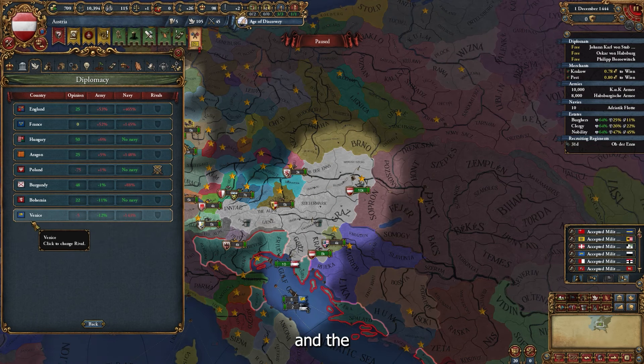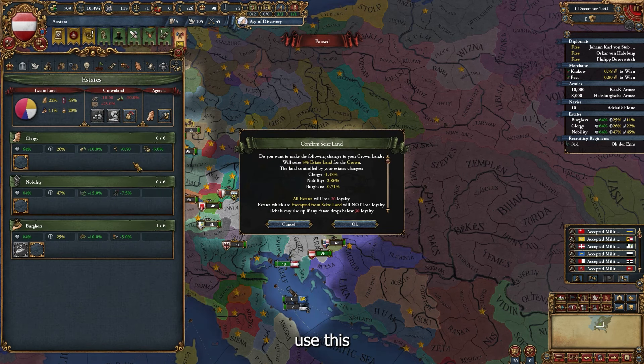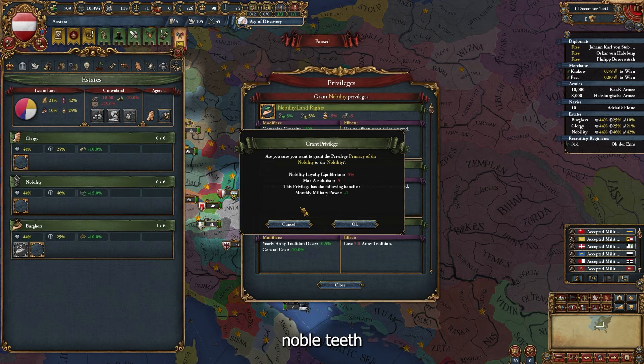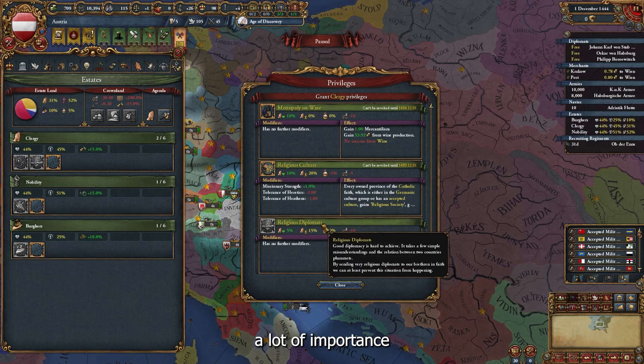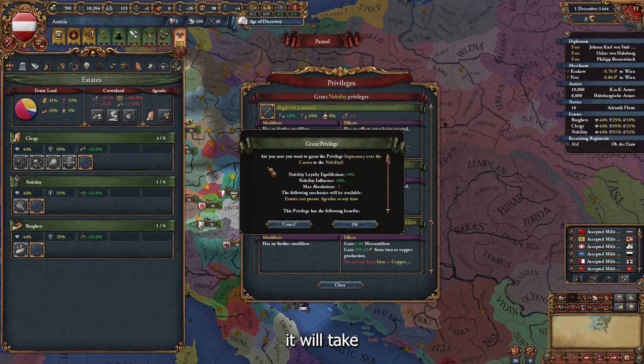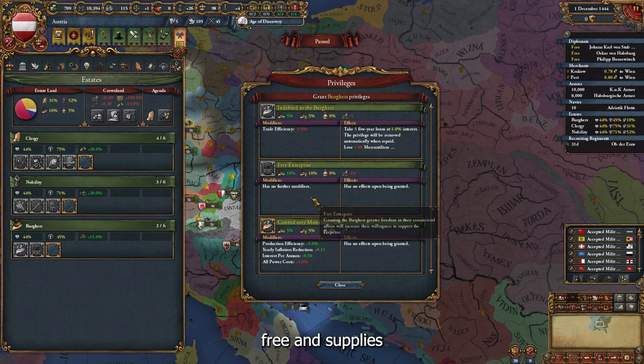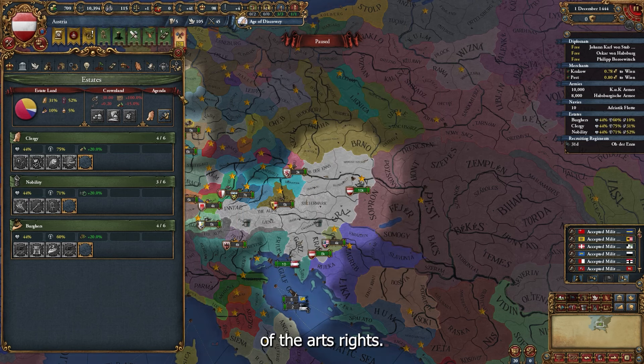We will select our rivals — obviously the Ottomans because they will push for personal unions, and Venice because I want to take their lands. For the estates, we'll use: premise of the nobility, religious state with church oversight by clergy, supremacy of the Crown, right of council for burghers, free enterprise, private trade fleets, and patronage of the arts.